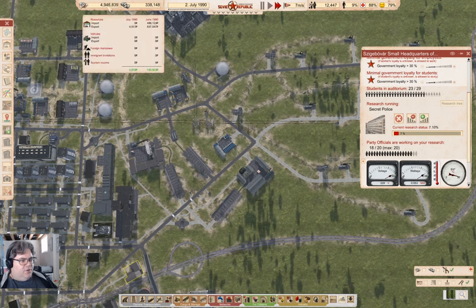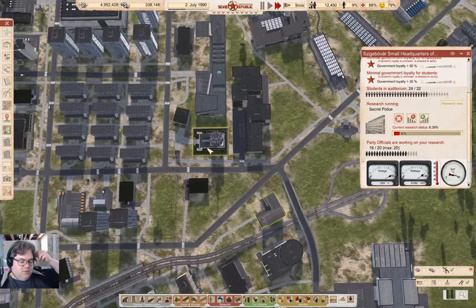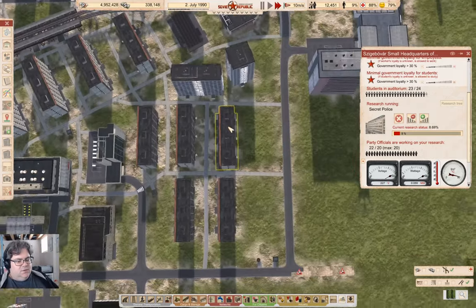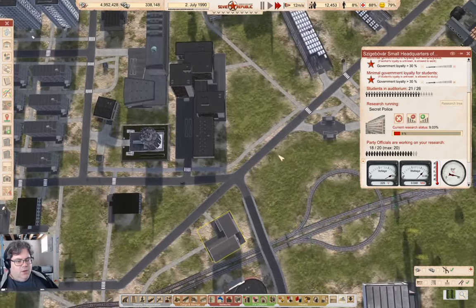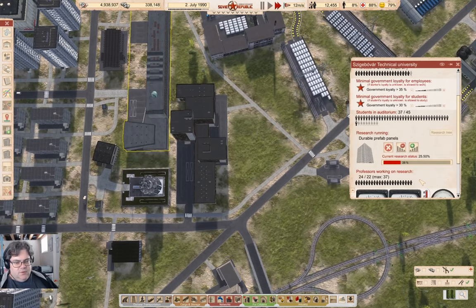We're at 4.9 million rubles - that's perfectly acceptable. Now how's the durable prefabs coming? Slowly.